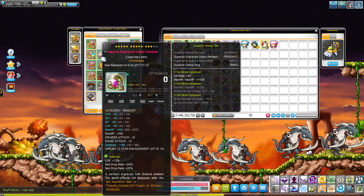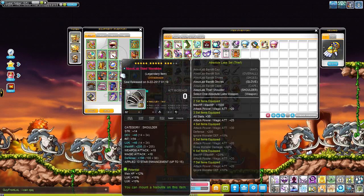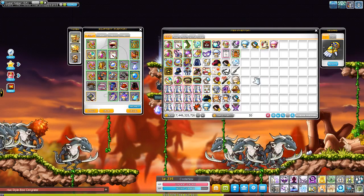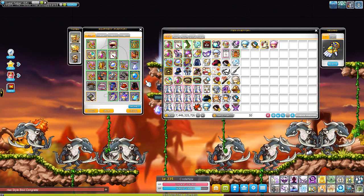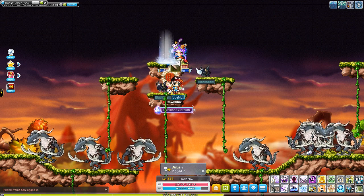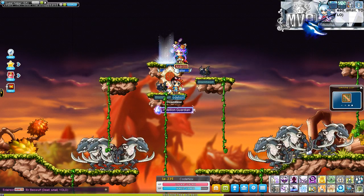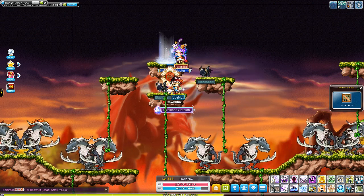Your Pensalir set and your Absolab set — for the later set effects, you can also get 10% PDR from there. The Pensalir does have a 10% PDR set effect. Most equips do have some set effect that's PDR, but when you're still equipping them it's not really significant, because you need quite a bit of PDR to make a very big difference. But the moral of the story is, you want to get as many sources of PDR as you can.